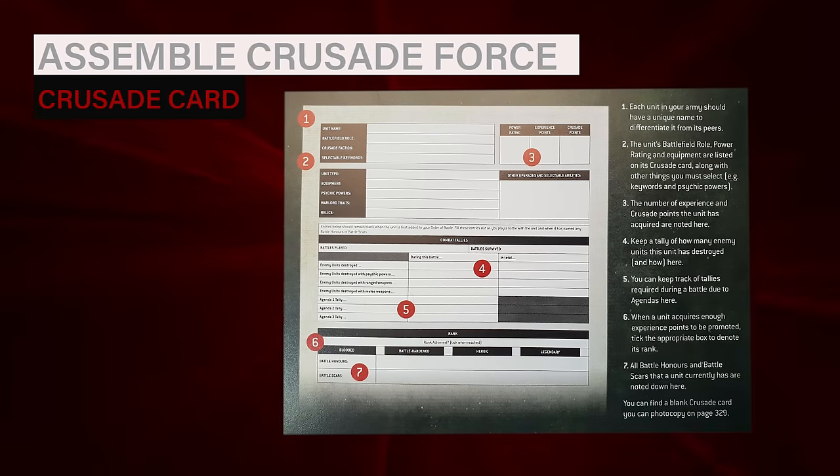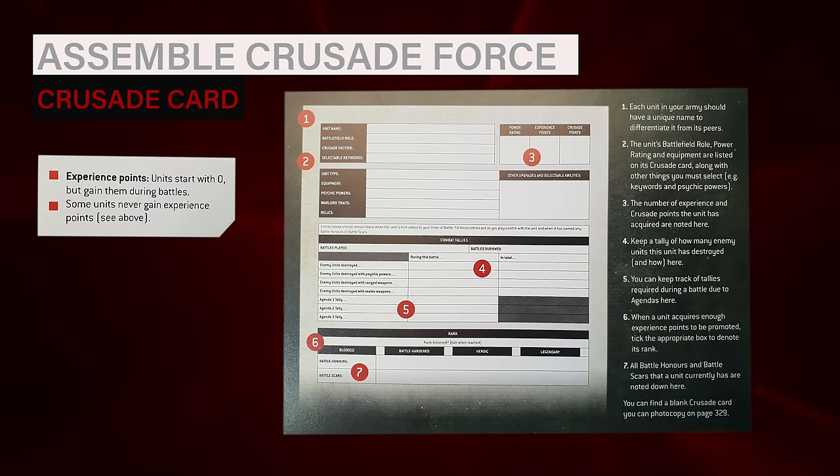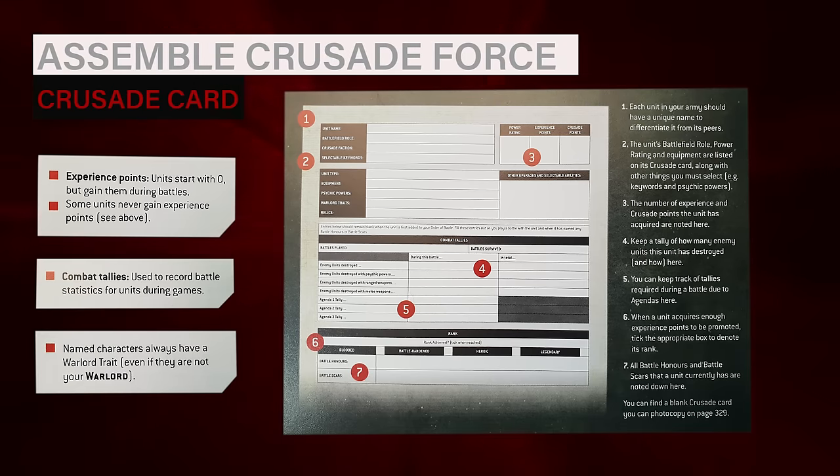Every unit in the pool must then have its own Crusade card. This card tracks the journey of that specific unit, including any experience it gains or injuries it sustains, all defining information about the unit — models, war gear, abilities — and how many enemy units it destroys through battle. When assembling your Crusade force, no model may gain immediate access to a relic or warlord trait, although these can be unlocked with requisition.